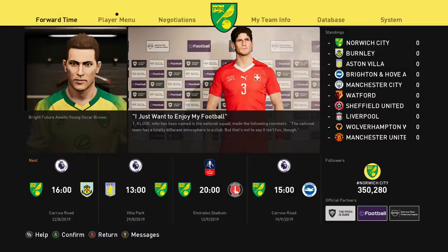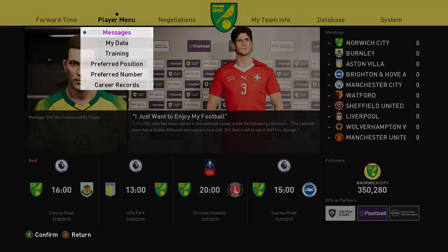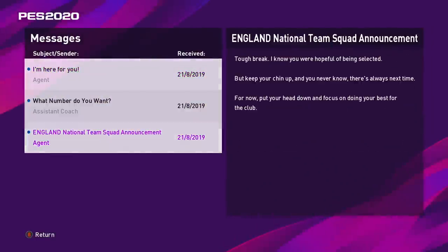Here are the Become a Legend menus. On the left it says 'a bright future awaits young Oscar Brown.' Bottom right you've got the followers tab showing Norwich currently have about 350,000 followers. I prefer the menu layout that FIFA has, but this isn't bad. Looking at the Norwich team — some really good players especially up top with Pukki. We've got some messages: England national team squad announcement, but we didn't get picked, which makes sense as we're literally just starting out.